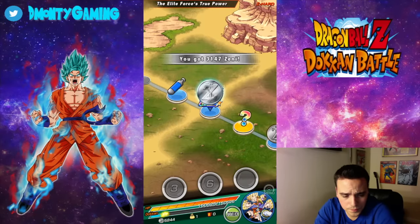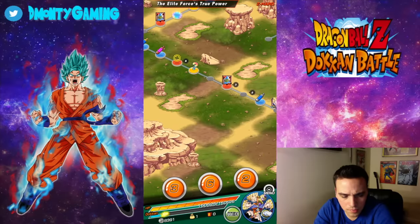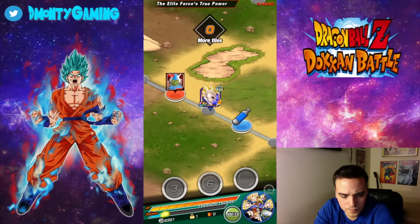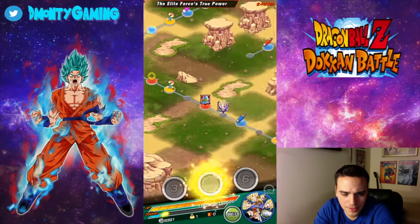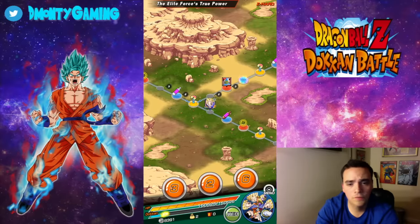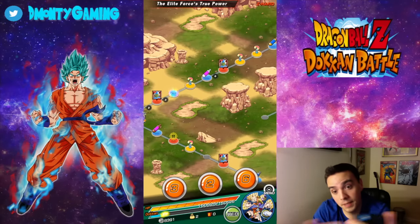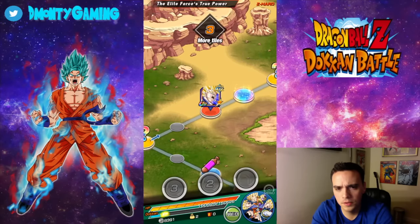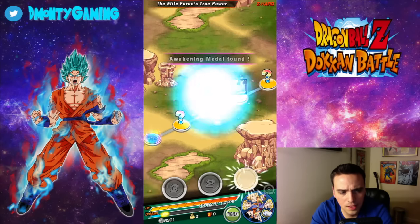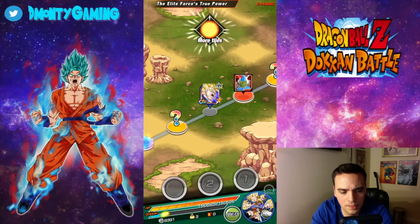Not much going on in Dokkan Battle right now. I think it was Thursday or Friday though, we get some Skinny Gotenks. Look at that — we got Skinny Gotenks and Fat Gotenks. So I'll be showing a free-to-play guide on how to do those, and also a pay-to-play, basically a god lead of some sort — whatever I can come up with that wrecks it easiest. I've never seen that done in Japan so I'll have to figure it out as I go. Can't be too difficult though.